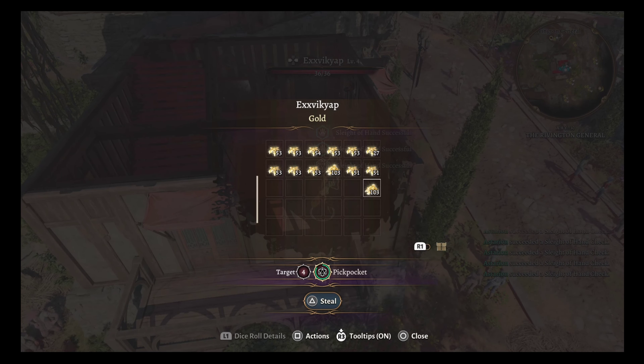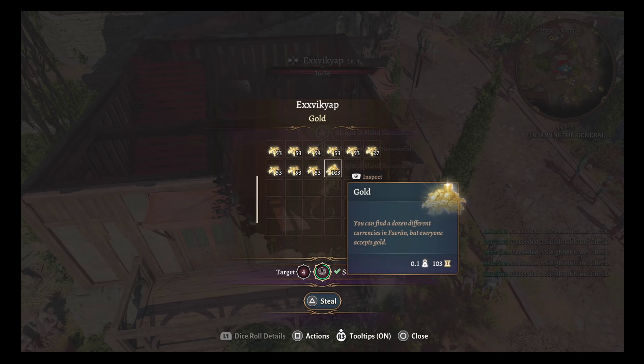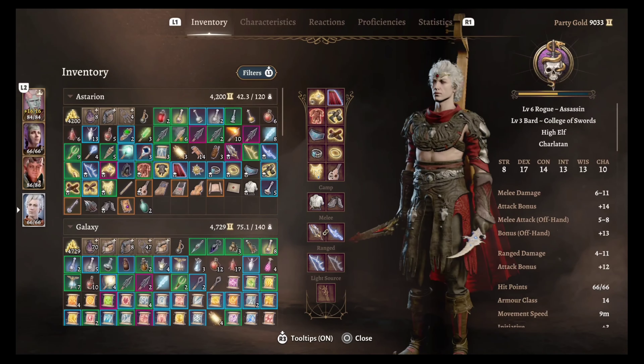I just take all of the gold from their inventory one by one, then sneak away and they never know. This is my hack to get around really high difficulty pickpocketing items in the game — I just buy the item with all the gold and then steal the gold back from the trader.